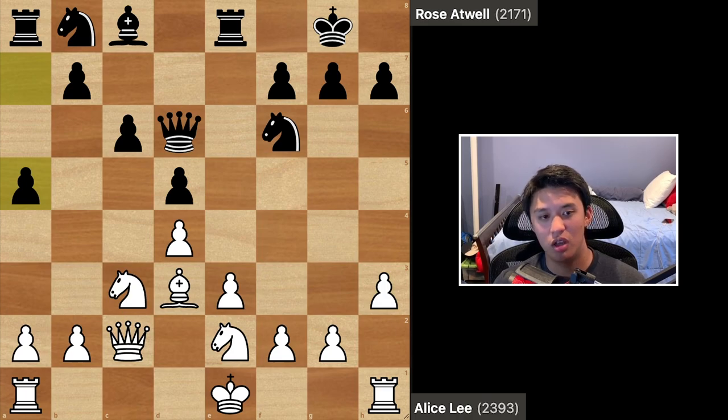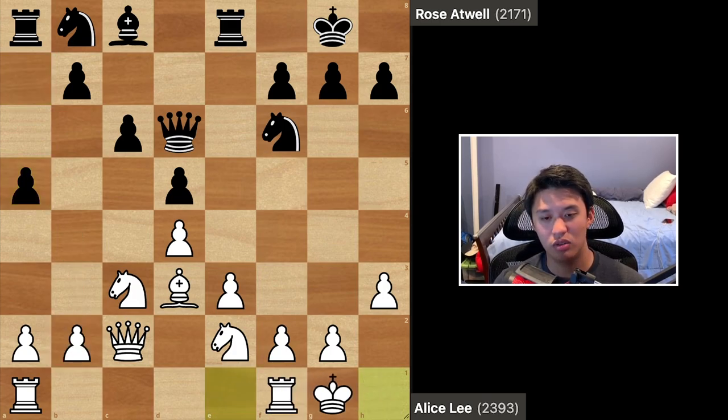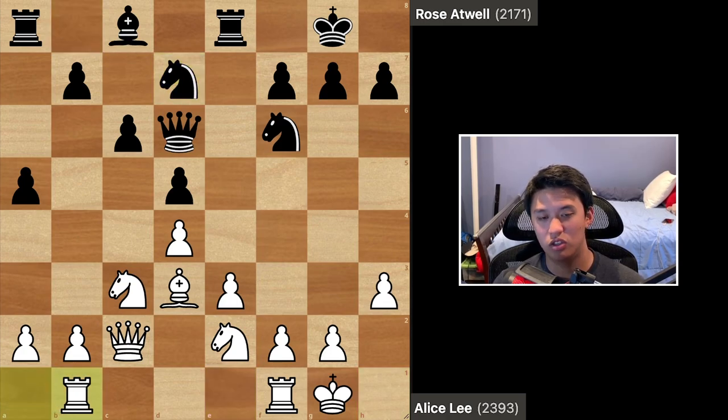A5 was played in response. You'll see the idea behind a5 in a few moves — basically it's going to stop a minority attack with b4 and a3 on the queen's side. White castled king's side and black played knight bd7. Here white plays rook ab1 and starts to prepare the attack with a3 and b4 on the queen's side, which is why black played a5 before.